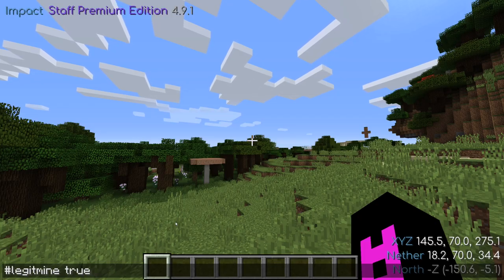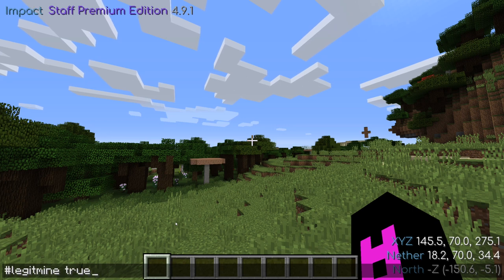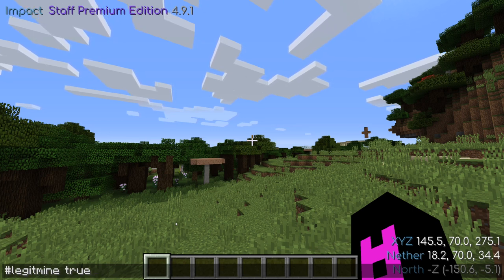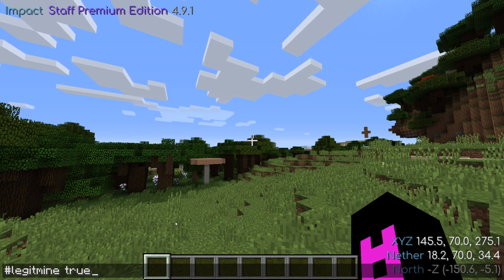First off, let's cover the legit mine setting. When using the mine command, Baritone will scan all blocks within render distance and mine accordingly. While this is efficient, it may look disingenuous to those wishing to hide their Baritone usage, perhaps from friends who don't approve of modding. Luckily, Baritone has the legit mine setting. When set to true, Baritone will only mine blocks exposed to air that can be seen by the player.